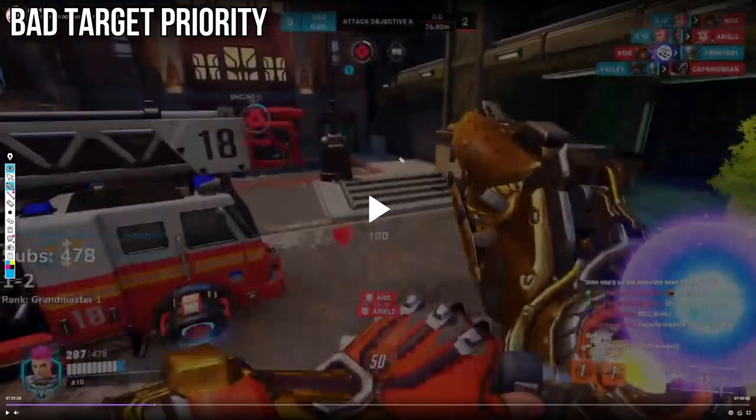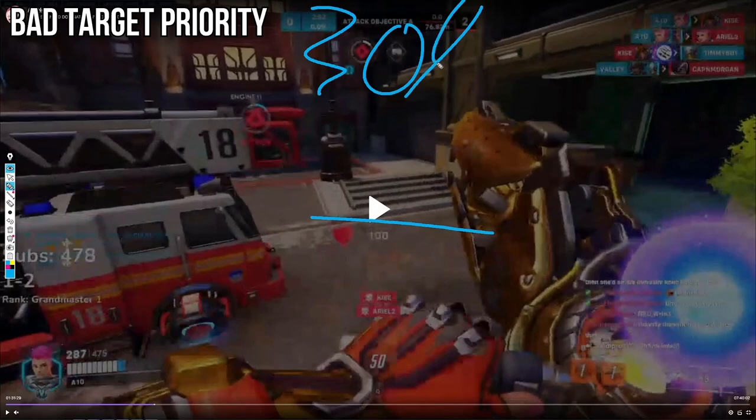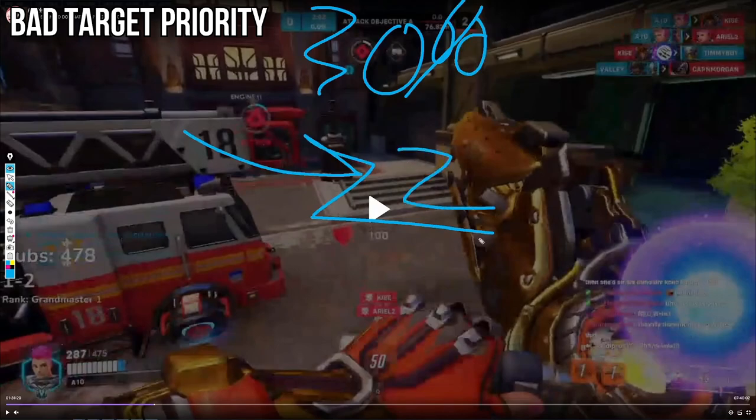I want to point this out because this is really important and I'm seeing a lot of people fall into this trap of going tank, shoot at other tank. Remember, the tanks give you 30% less ult charge, and the tanks are never going to die in some of these situations if they have two supports available to them.